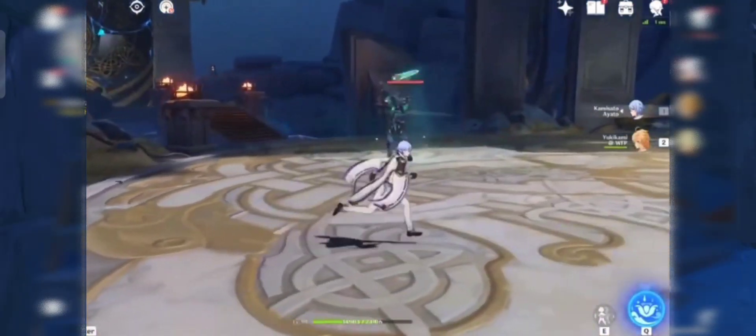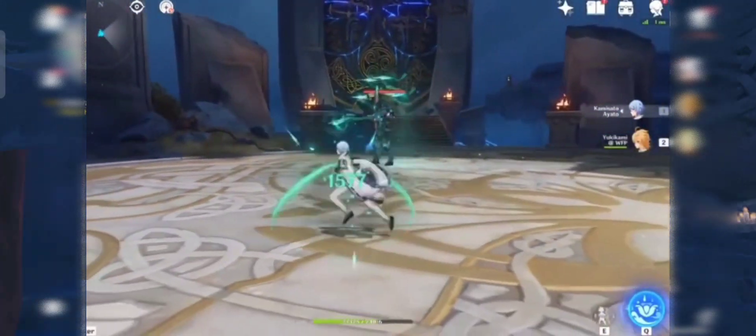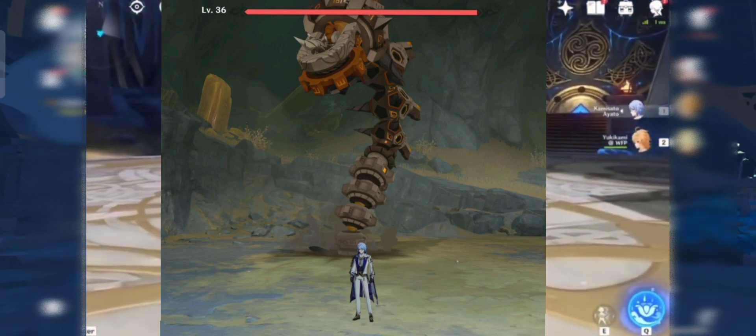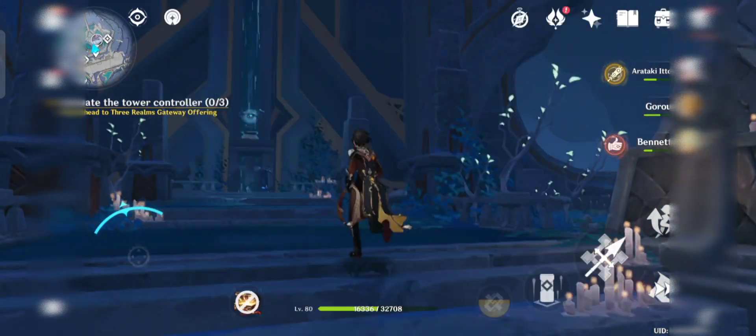These two monsters have Anemo Power, so Xiao, Kazuha, and Bendy will do immune damage. Ruin Serpent is a boss — if you want its materials you need to spend 40 resin. I hope you will like this video and thanks for watching.